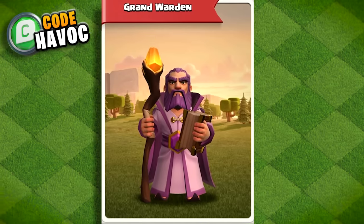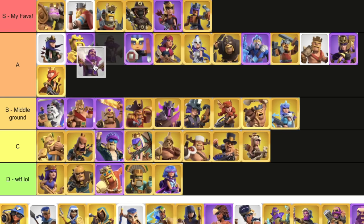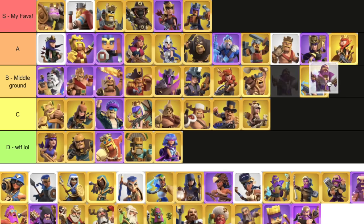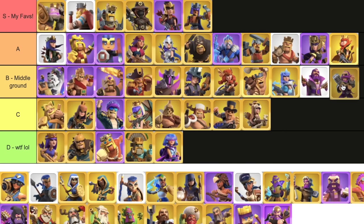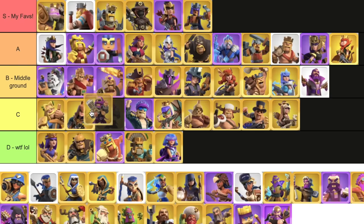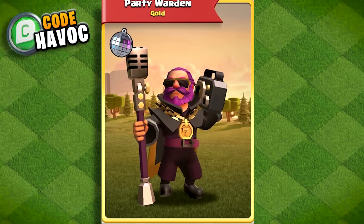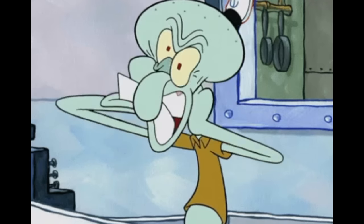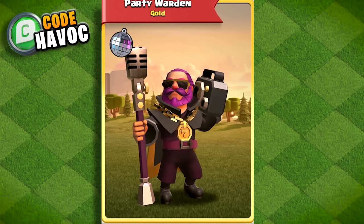Now we're at the Grand Wardens. The default went through some changes a few years back, but honestly I didn't think either of them were all that. It's going to be B for default. The party warden — I was going to do B because I actually find this one okay, but his deploy sound is annoying as hell and it's stuck in my head. Also, this was the only warden skin for a long time and you bet everyone was rocking it. It just got a little annoying, but other than that, it's a great skin.